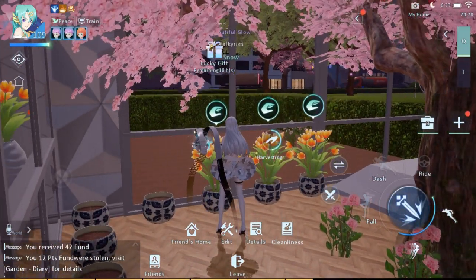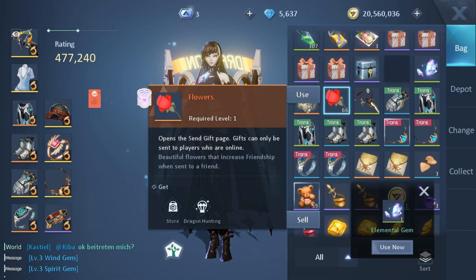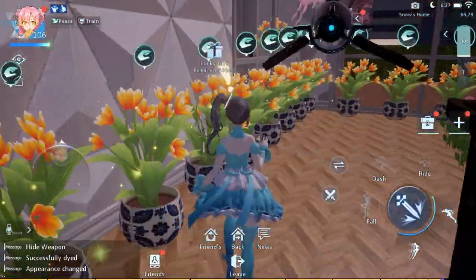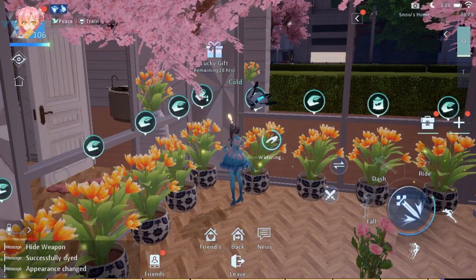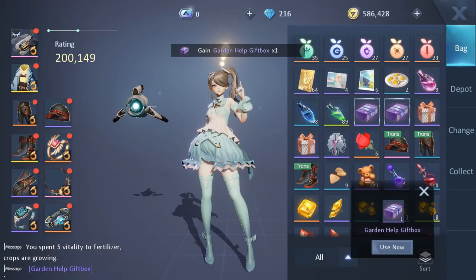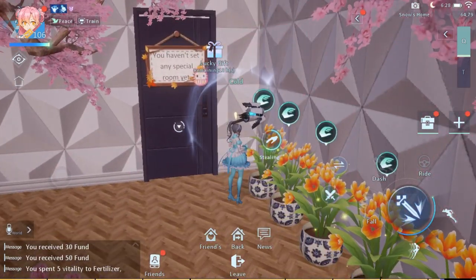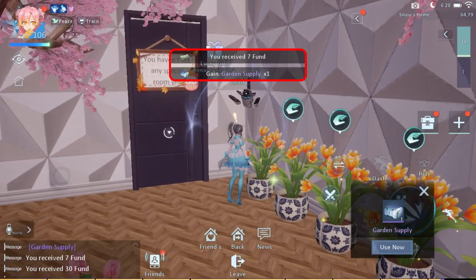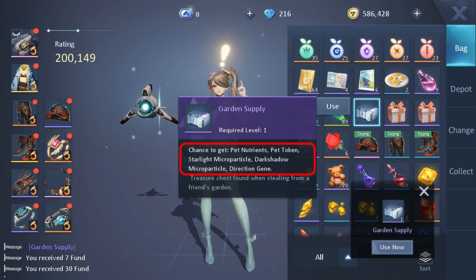There's also a bonus for planting flowers — you have a chance of getting flowers, the ones you use for gifting your friends. Next, you can help your friends with their garden. You can help your friends 10 times per day with problems in their garden, but you'll only get rewards on the first two times per day. The reward is called the garden help gift box, where you have a chance of getting 10 to 100 home decker funds per gift box. You can also steal from your friend's garden twice a day, though it's not my most recommended way since it only gives very little funds — like less than 10 or 12 home decker funds — plus some garden supply items.